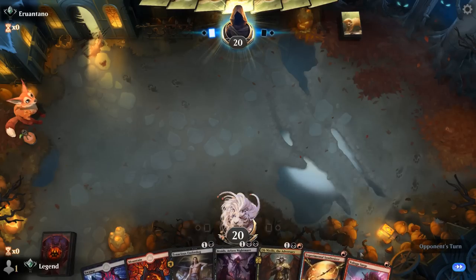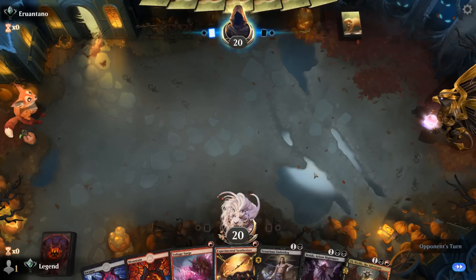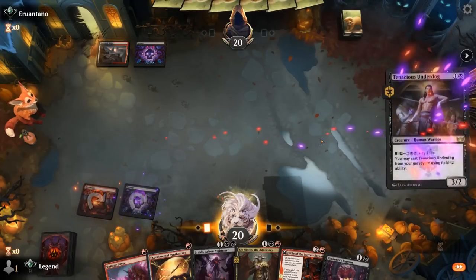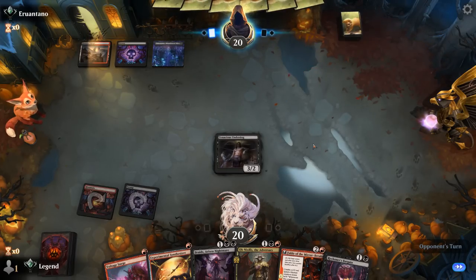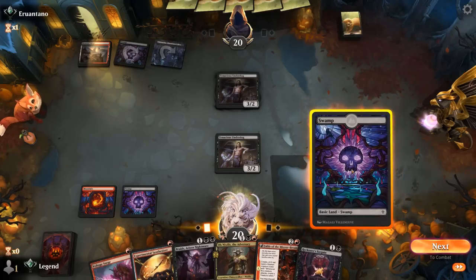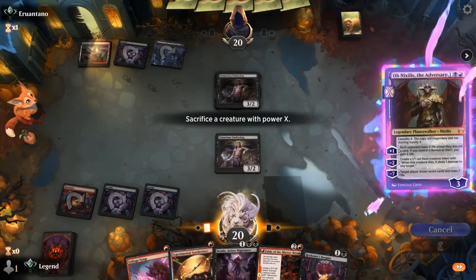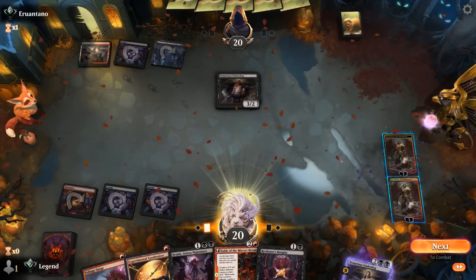Game 6: On the draw, hand seems fine — early interaction, turn two Undead. We'd love to sacrifice it to Ob Nixilis with Casualty to get a ton of extra loyalty. We'll hang on to Synthesizer until later. Opponent is also black-red. We untap and play Ob Nixilis — I don't think we should try to attack first and get cute — so we just cast it now and make two devils to start.